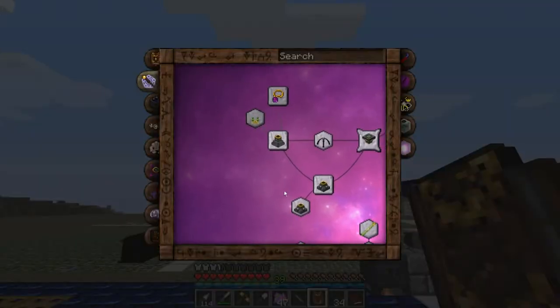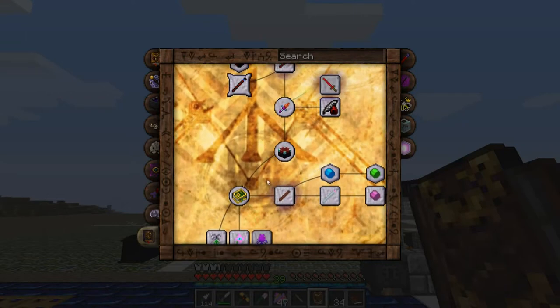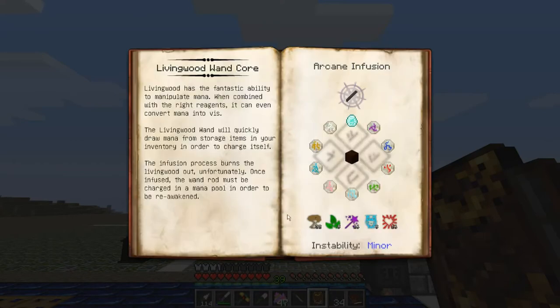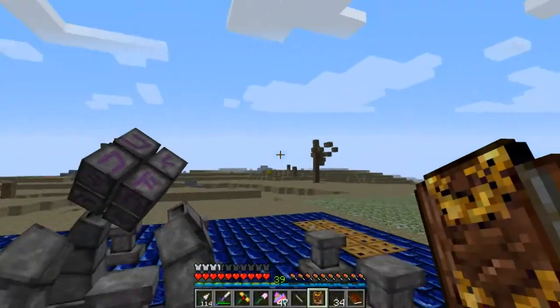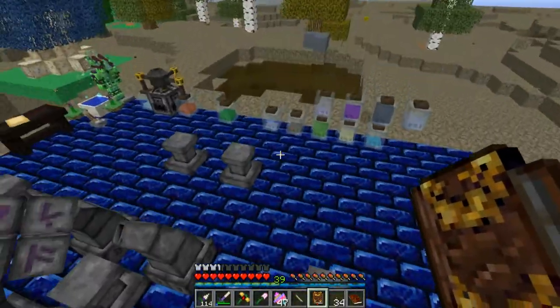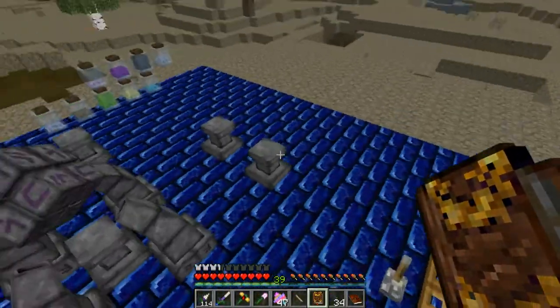I think this might not even be the wand I really want - I did this more or less to show off the infusion process. You can tell when you've kind of come into your own as a Thaumaturge when you finally make your first Thaumium and Silverwood Wand. It's the main working wand you use for a lot of your time. But what I really want is an Infernal Wand with Void Caps. I think for most working I might want to use these Living Wood Wands and this Dreamwood Staff, which will allow me to convert mana into vis. Because I've got that mana mirror hooked up to my mana gen, I should have all the magic forever.